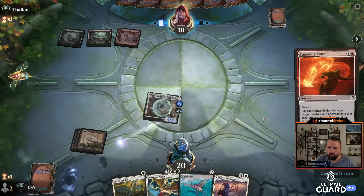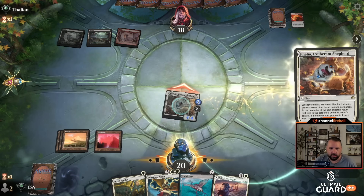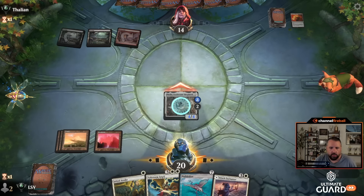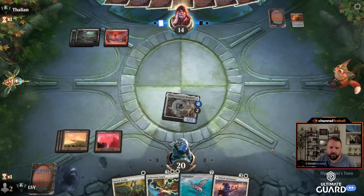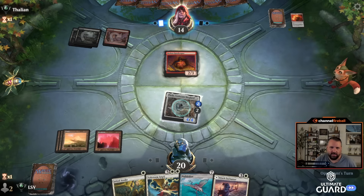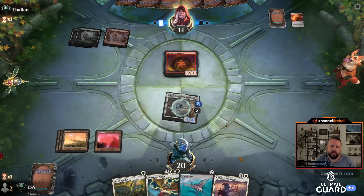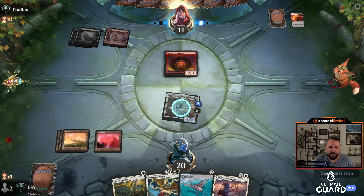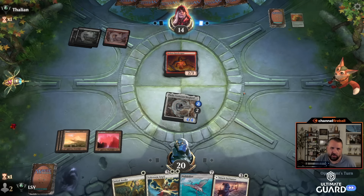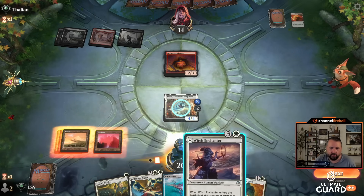I could have put a shield counter on the Rhino but I'm going to want to blink the Rhino anyway. Felia into Rhino is actually more disgusting than I thought — they need an exile effect. They can kill the Rhino with something. Let's just hit and pass. Maybe I should have played Witch Enchanter — the only thing is I would get a counter on Felia, but I kind of want to play this as a land. They're playing black-red. They have a flip card and they're kind of deciding not to play it — no, they've got to play it. Fell the Profane — yeah, it doesn't kill Felia. So now I go Witch Enchanter.